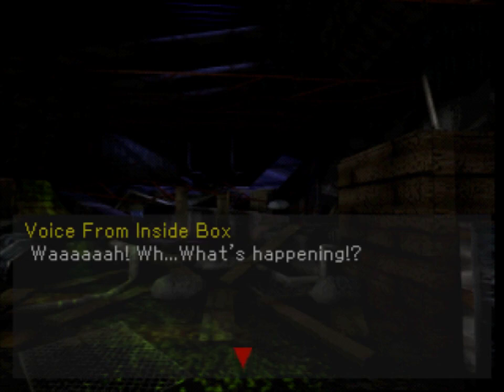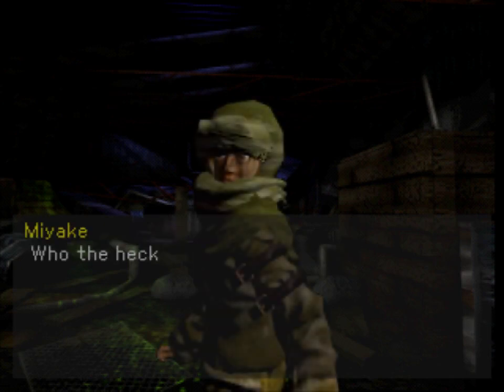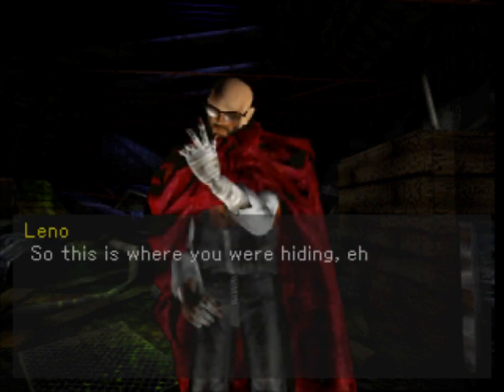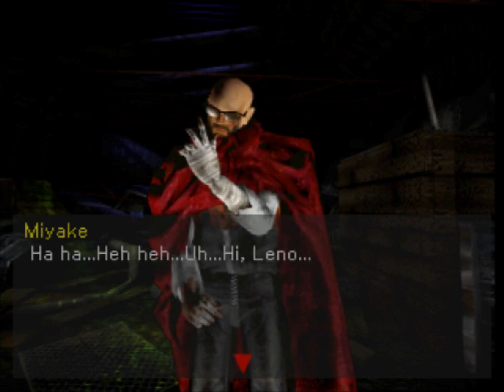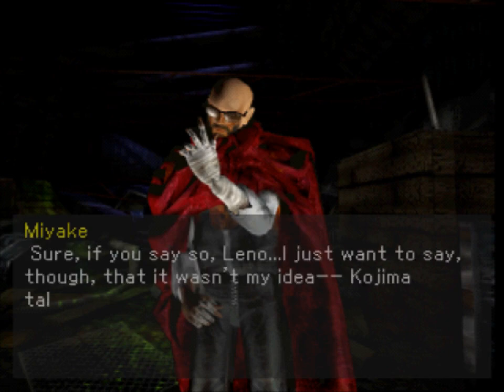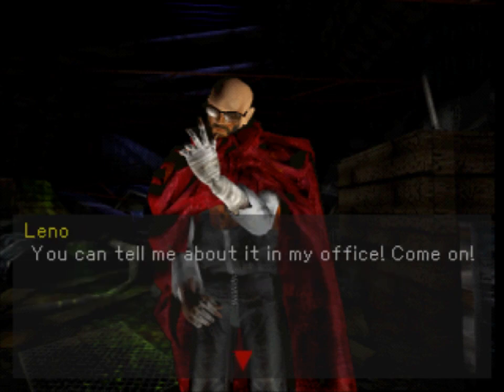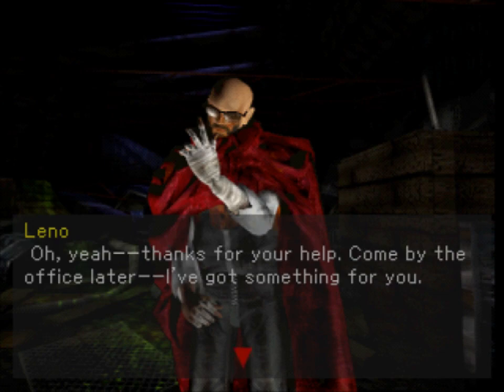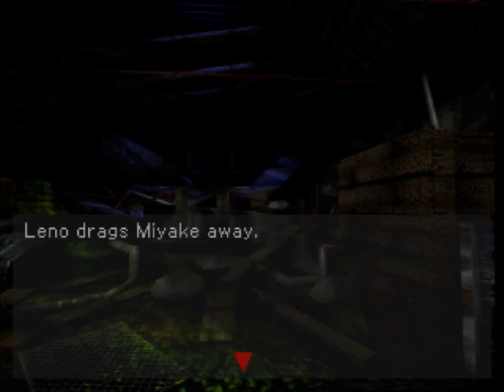I'm not certain how you're supposed to suss out this puzzle — maybe the fact that you heard moaning would make you think that Sighing would somehow counterbalance it. But we did manage to find one of the two thieves we were looking for, and out of the ether, Leno appears to apprehend Miyake. Miyake tries to displace blame onto Kojima, but Leno is a steadfast man. He takes away Miyake but tells us to visit him in his office.